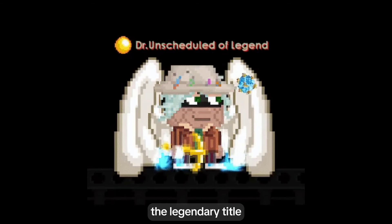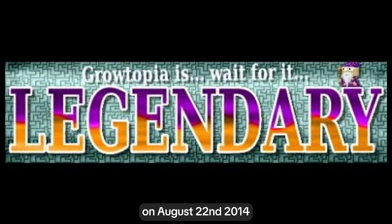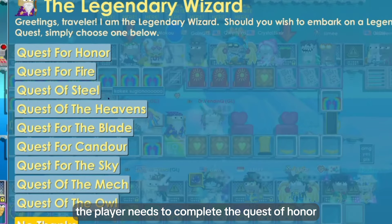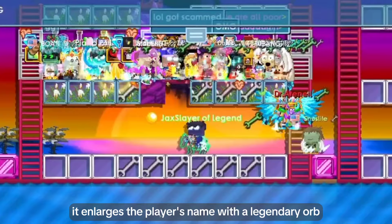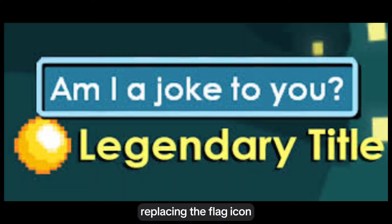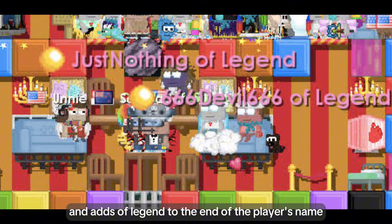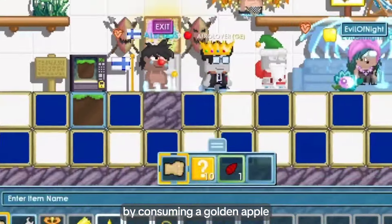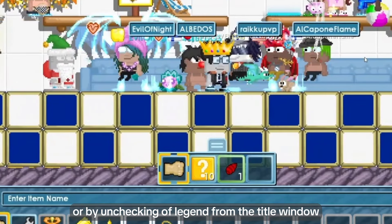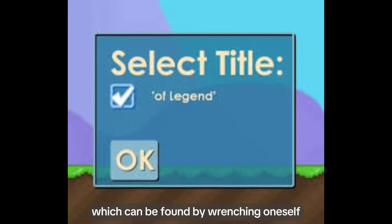Legendary Title. The Legendary Title was introduced as part of the Legendary Update on August 22, 2014. To obtain, the player needs to complete the Quest of Honor. When equipped, it enlarges the player's name with a Legendary Orb, replacing the flag icon, and adds 'Of Legend' to the end of the player's name. The title can be temporarily removed for 24 hours by consuming a golden apple, or by unchecking 'Of Legend' from the title window, which can be found by wrenching oneself.